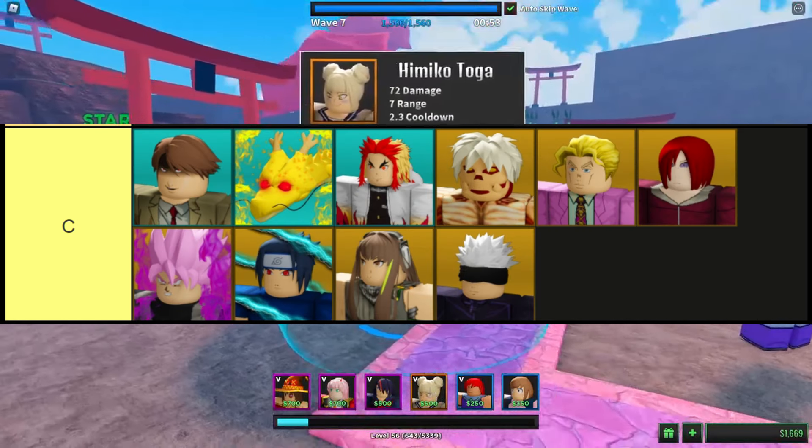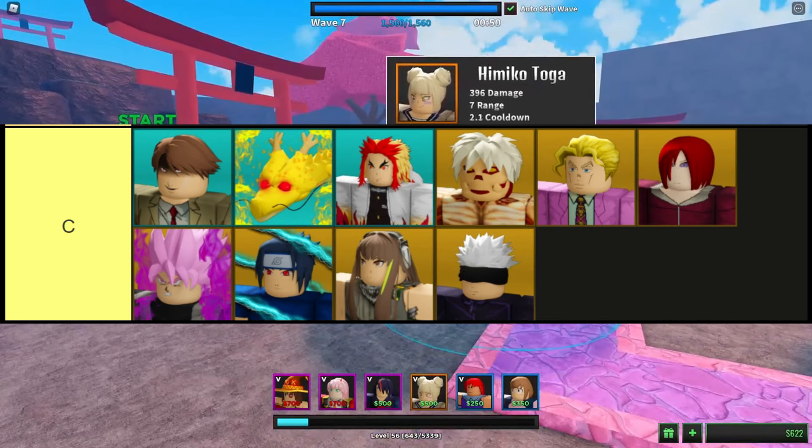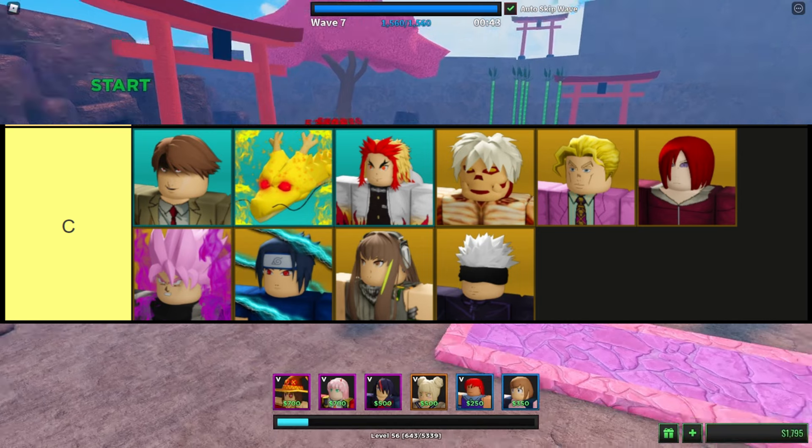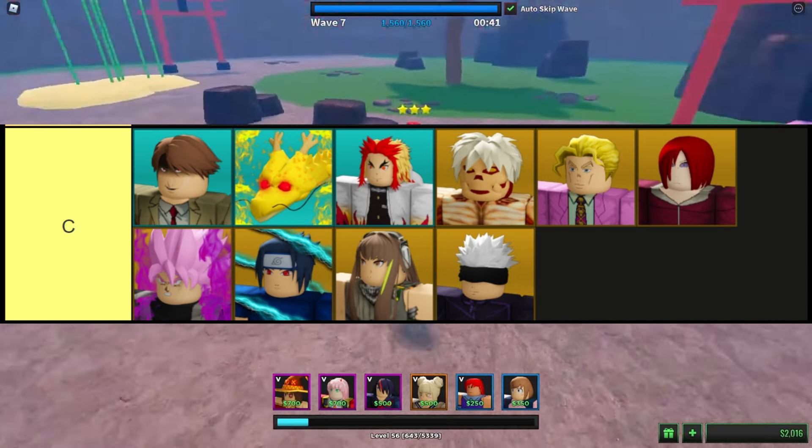The units in this tier are, in order from top left to bottom right: Light, Golden Drago, Rango, Armored Titan, Kura, Hurt, Goku Black Rose, Young Suzuki, Car 4, and Kojo.